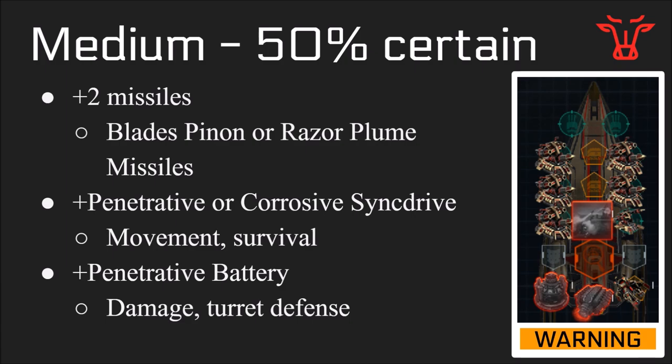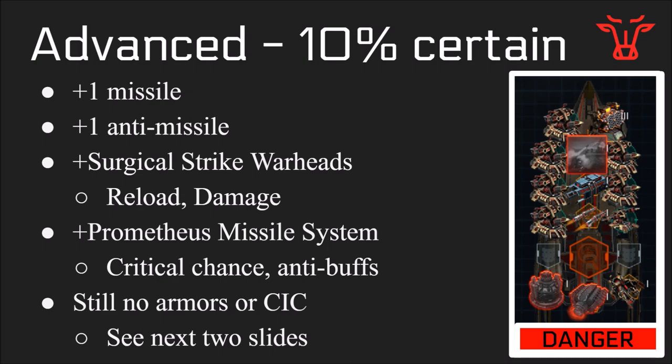Damage helps against both buildings and enemy ships, while turret defense obviously only helps against turrets. My next stage is the advanced build — my suggested final 100% done. This is adding one more missile and one more anti-missile. I think I might personally go with two missile defense system threes and six missiles instead of seven and one, because I'm still not sure if it's best to have one fully anti ship. I think the best setup is going to be a seven-and-one or six-and-two general configuration. I'm also adding the limited surgical strike warhead, which helps increase reload and damage and is in the Pegasus TLC, as well as the Prometheus missile system, which increases critical chance and also buffs your anti-missiles on your hull.